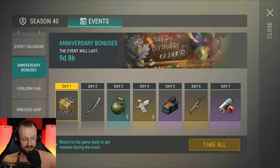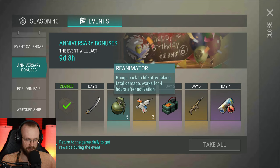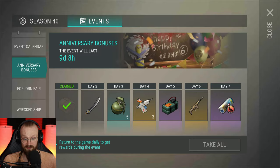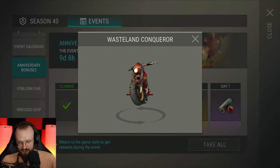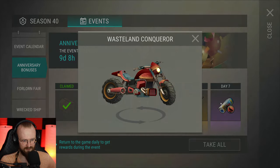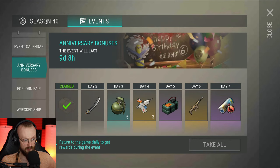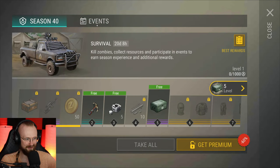There are these anniversary bonuses. For day 1, we can get the Shepard Puppy. The best rewards, in my opinion, are gonna be on day 4 — here we can get 3 reanimators — and on day 7, we can get this Wasteland Conqueror skin. It's pretty cool, I think it's a new skin. Sadly, it's gonna last only for 9 days. I don't understand why the anniversary has to last so short — it could last at least 14 days. But 9 days is better than nothing.